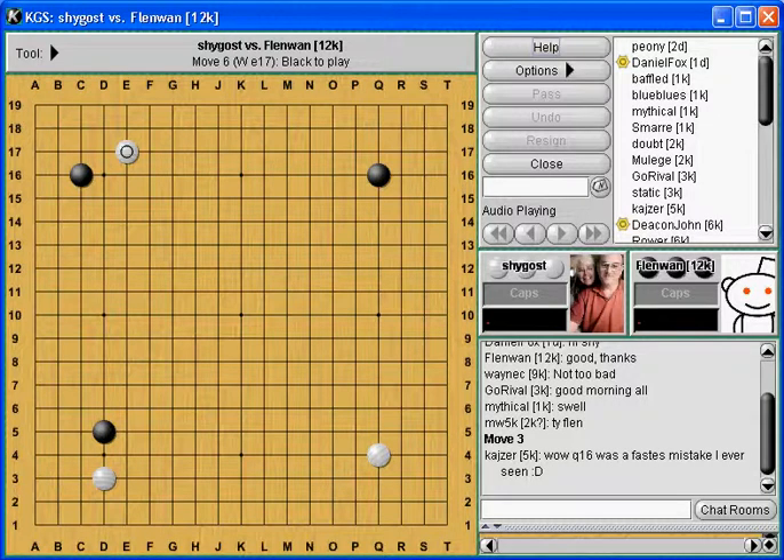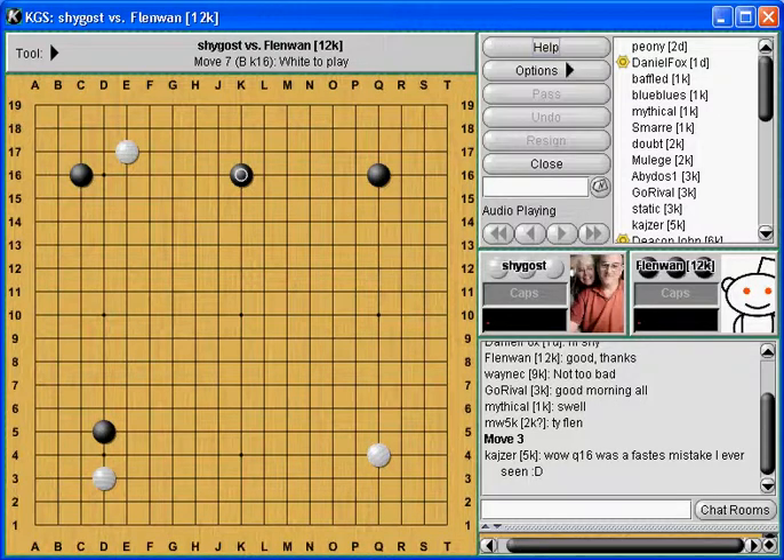There are two things I'm looking for for Black now. Black can pinch in an effort to develop the top in sente, or Black can choose a joseki to develop the left. So Black can develop either one. It's hard to say which one's better - they both look natural and positive. Since there's joseki going on in the bottom left, maybe he would choose one and I would choose the other, and he wouldn't be able to produce it.